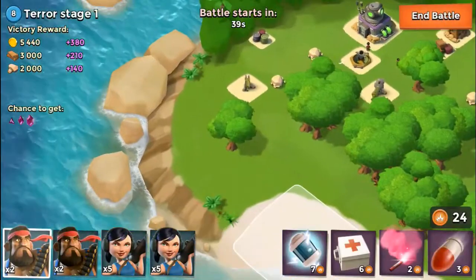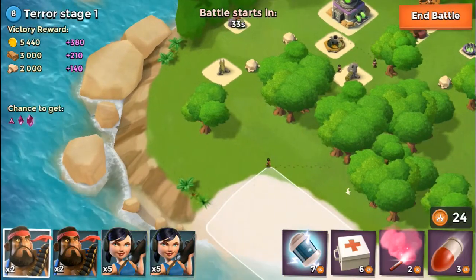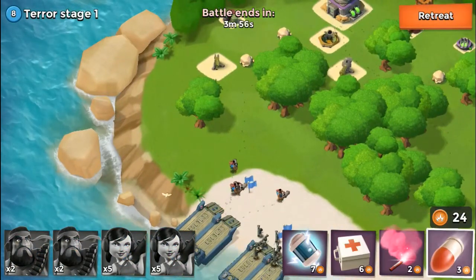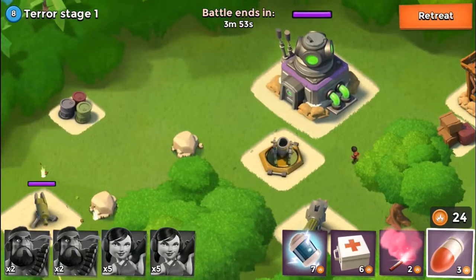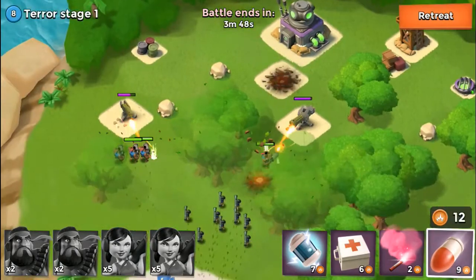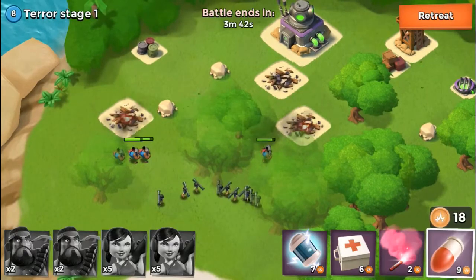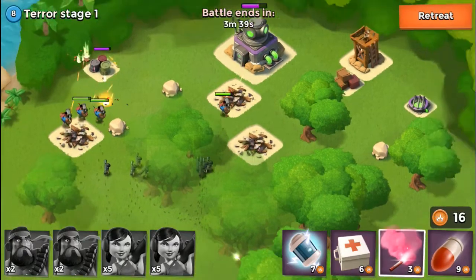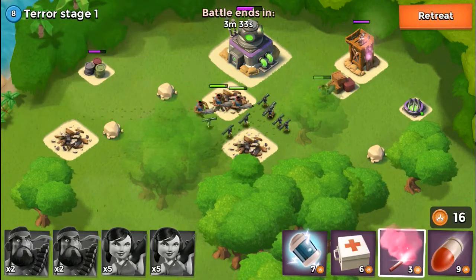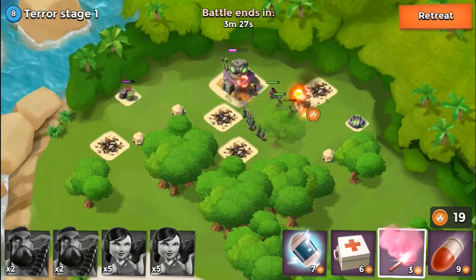We have the two machine guns, the mortar, and then the sniper tower back there. I am going to send in my heavies followed by my zookas. I'm going to knock out this mortar first just to get rid of it — it's not going to cause too much damage to my heavies, but it will end up causing quite a bit of damage to my zookas. Then I'm going to focus all my troops on that last sniper tower.